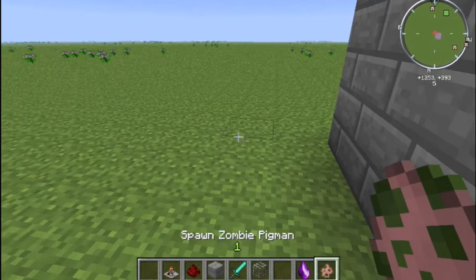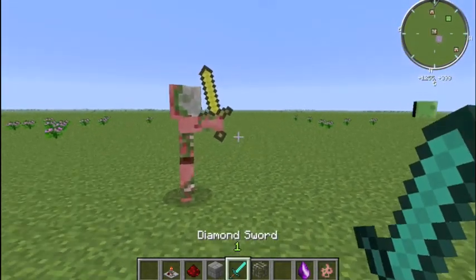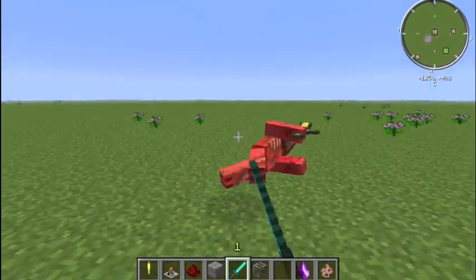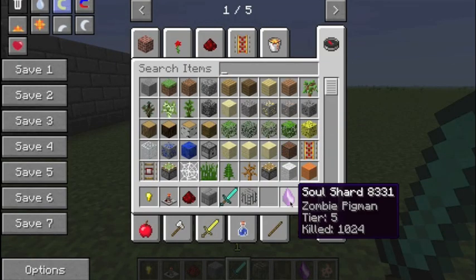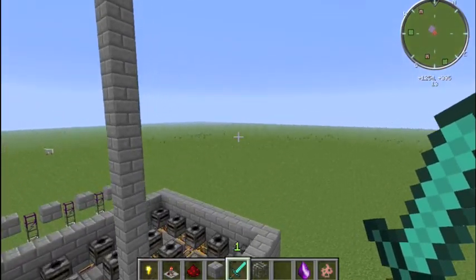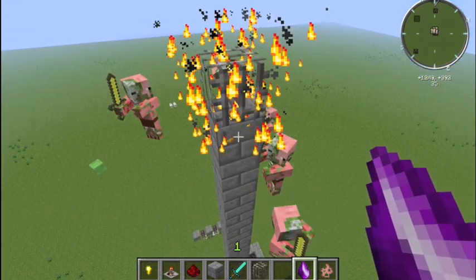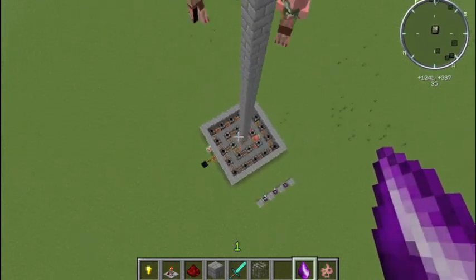Now for this demonstration I'm just going to use a zombie pigman, just because that's nice and easy. And if I kill him now — dead — you see that this soul shard has now been bound to zombie pigman. Whereas before it was blank, now it is a zombie pigman shard. Using this at the top of this structure, you can now see that the zombie pigman spawn, fall, and die.